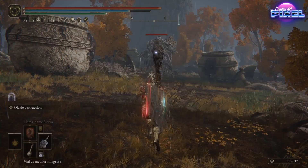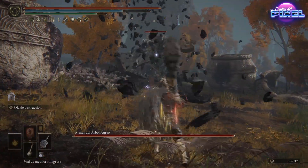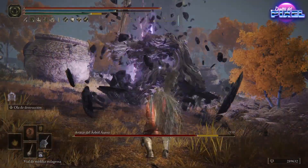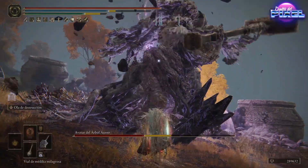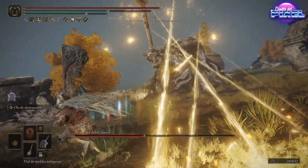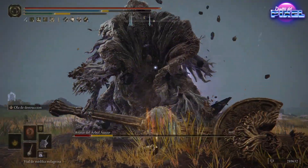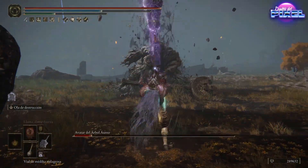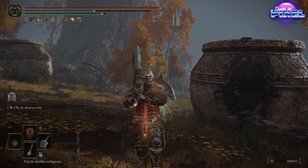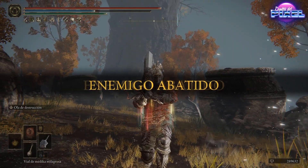Vamos a luchar ahora contra este arbolucho y vamos a tallarlo a base de espadazos. El primer ataque no le quita nada, pero con el ataque fuerte desde cerca le ha quitado una burrada. Nos alejamos porque va a usar su ataque especial, que lanza unas bolas luminosas. Corremos, esquivamos, golpeamos de nuevo muy cerca y le ha quitado una burrada, tres mil y pico. Saltamos hacia atrás, atacamos de nuevo y cae el árbol. Esta build lo tiene dominado todo.